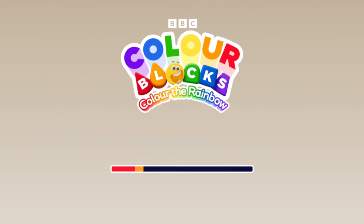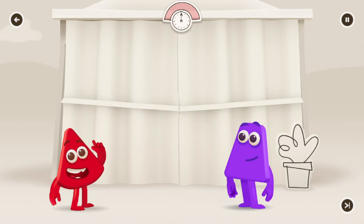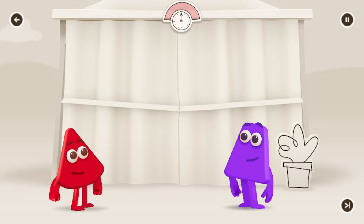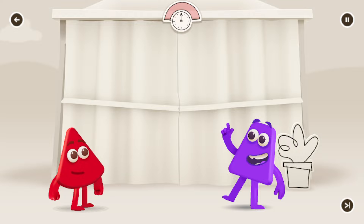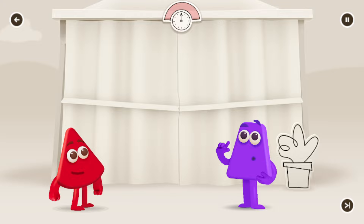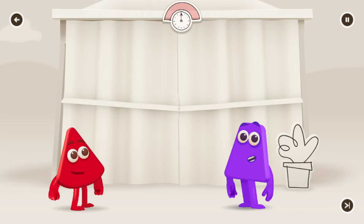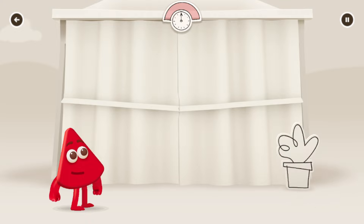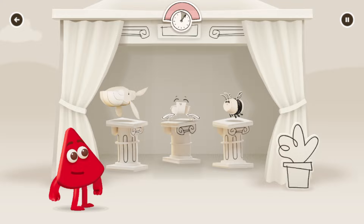I am red! Red like me! Oh, hello there! Can you help red find things that are usually red? Tap on them to show red which ones to colour. The more you find, the more red you'll earn towards colouring the rainbow. Oh, just imagine! Tap on things.